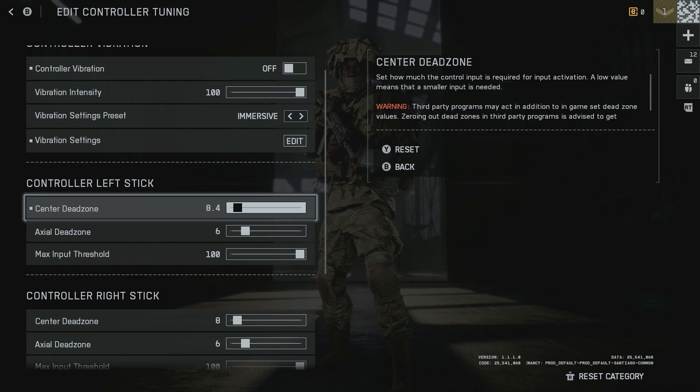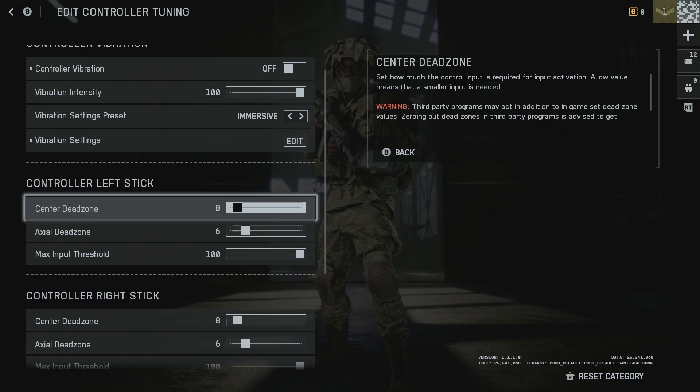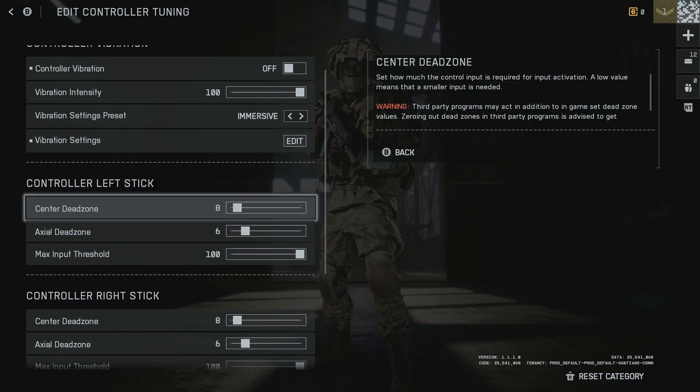Select the Center Dead Zone and increase it. What this does is make it so you have to push your stick more in order for it to activate. When it's lower and your sticks start to give out a little bit, any slight movement activates it and you'll see your stick starts drifting.